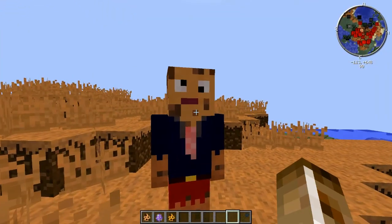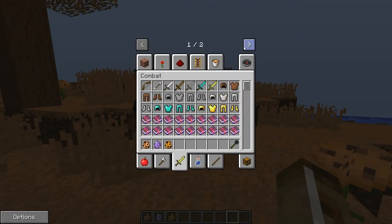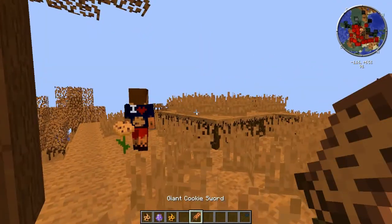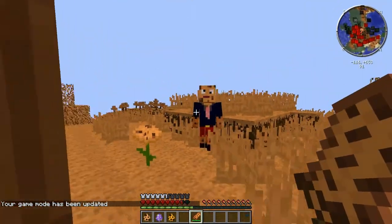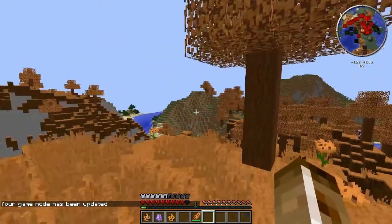I feel like he should be blue and look exactly like the cookie monster, but here he is. I believe he has 40 health, a little bit higher hit points than the regular zombie. So we're gonna take out the giant cookie sword and get into a fight with him. He does a respectable amount of damage, not a lot though. And he also drops cookies.